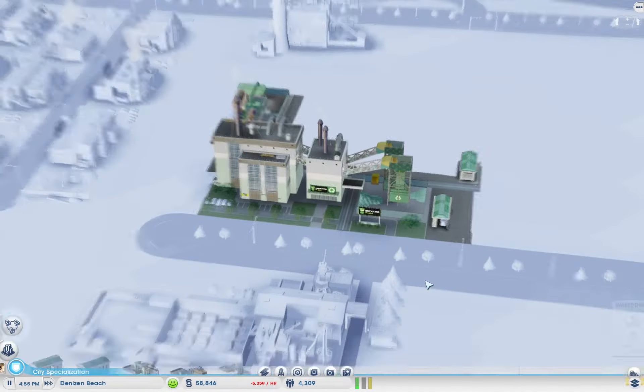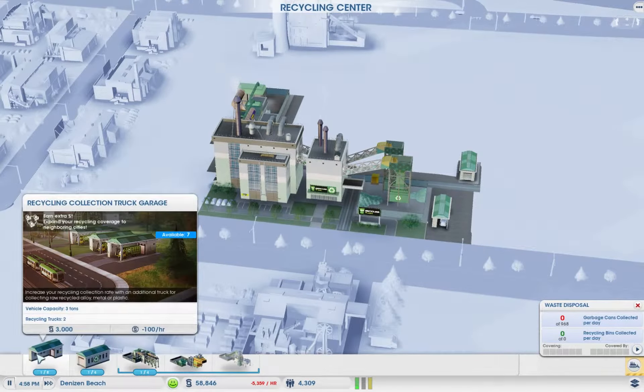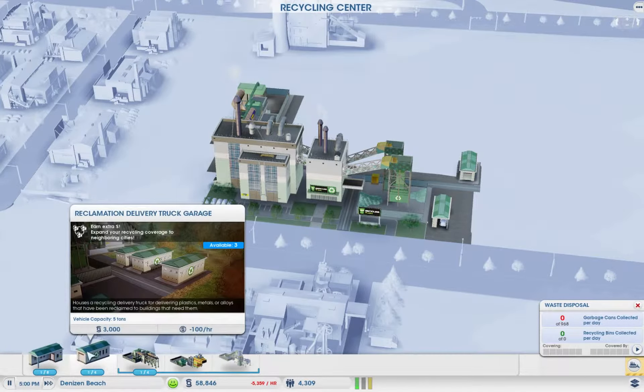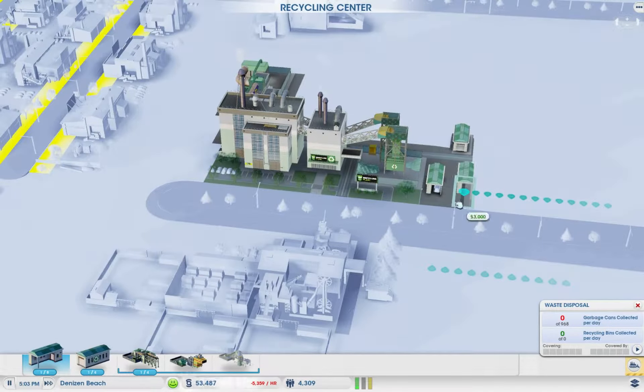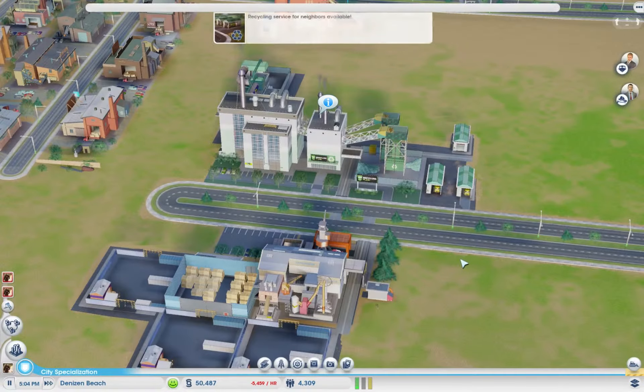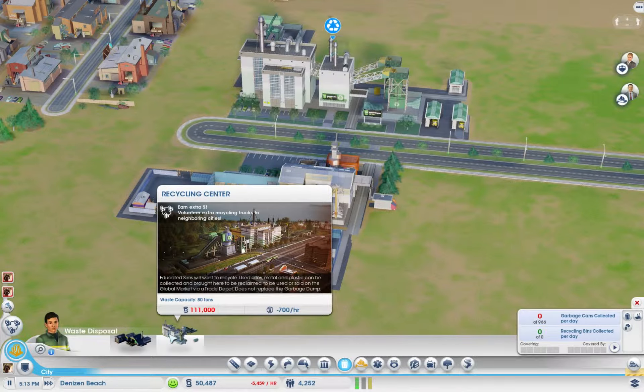We've got a recycling collection truck garage and a reclamation delivery truck garage. I think we only need one of these. I'm not sure if they pick up garbage — I don't think they do. Educated sims will want to recycle, but we don't have educated sims yet, so that's a problem. It does not replace the garbage dump either.